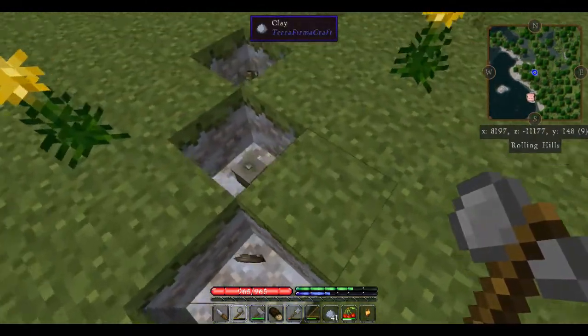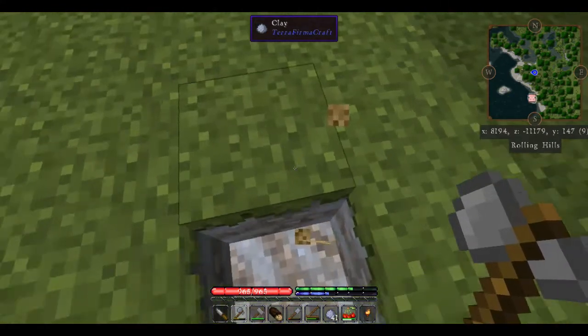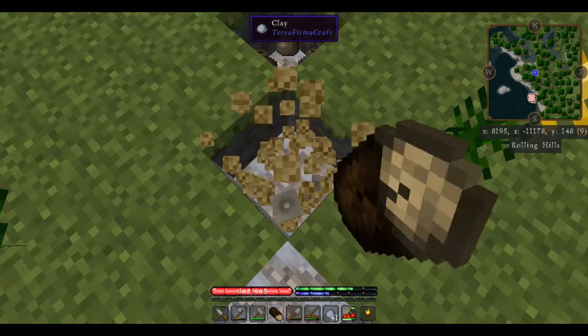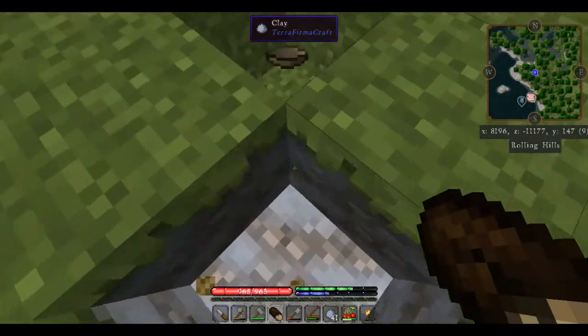You can see all our pottery is officially done. We're just going to break it — this will not break the pottery, all it'll do is release it to us. We could shift-right-click to pick it up with an empty spot in our hotbar, but we're just going to do it this way because it'll allow us to pick it all up very quickly.